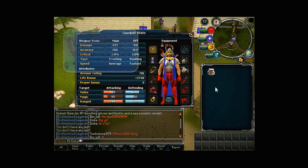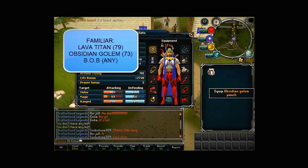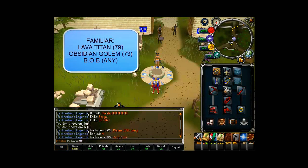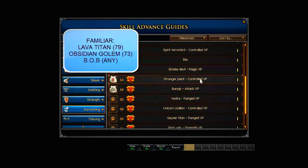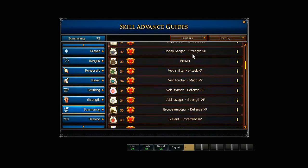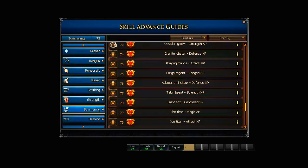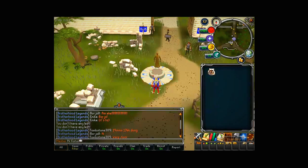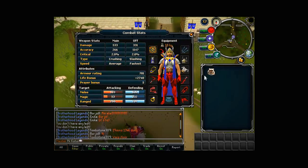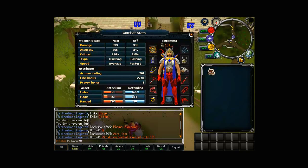As a familiar, the best option would be a lava titan, which requires 79 summoning and gives a plus 10 invisible mining bonus. Alternatively, an obsidian golem pouch requires 73 summoning and gives a plus 7 invisible mining bonus - which is exactly what I have.